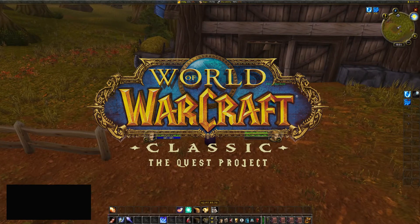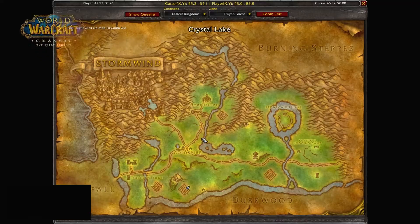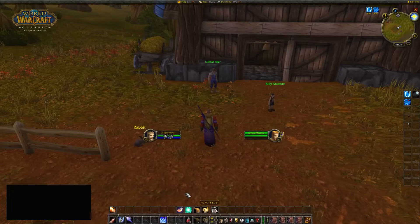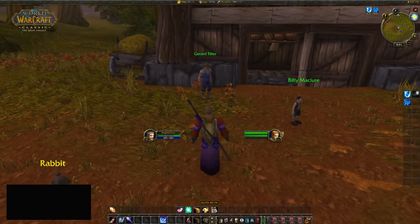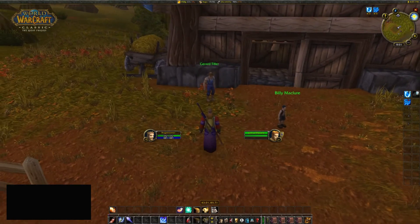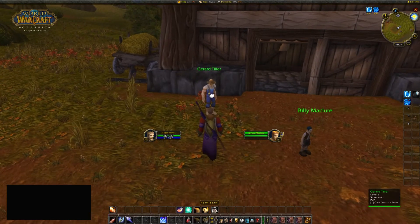Hi and welcome to this quest guide. We are here at the Fargo Deepmine farm, down south — I can't really see the name but it's there. I'm going to talk with Garrett Tiller, who is standing here right in front of the barn.